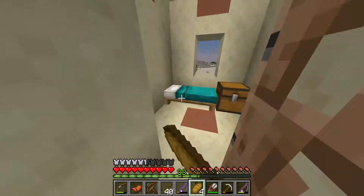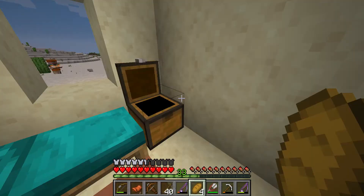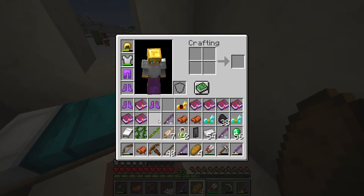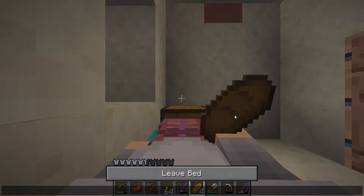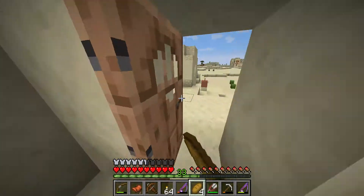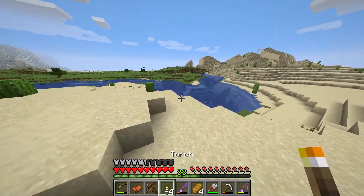Today we're going to put the depth stride boots in a chest, get rid of these leggings, put them in there as well, and keep the better leggings. We'll grab a stack of torches and set off for an adventure in the morning. At least we'll have a bed set here so if we die we can respawn and come back with our stuff. I really don't want to die though.